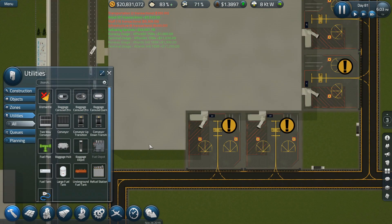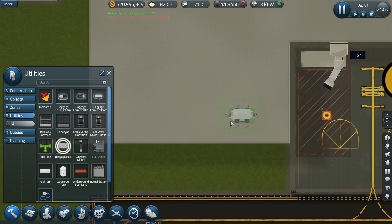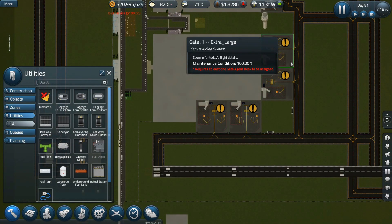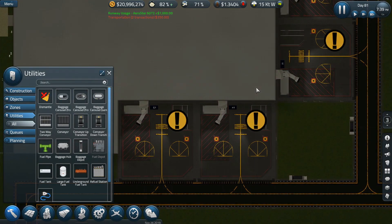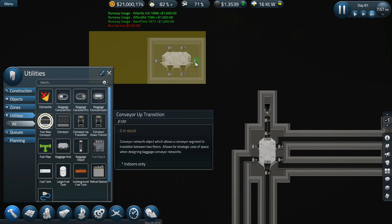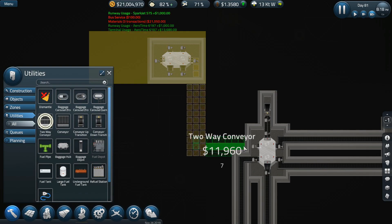I'll have this come down to here and probably down this way into a hub — have a hub here and a hub there. If I take this hub and put it here and then add an additional one over here, I only need about four. So I really could just go up based off of one. Give me a two-way conveyor to there.